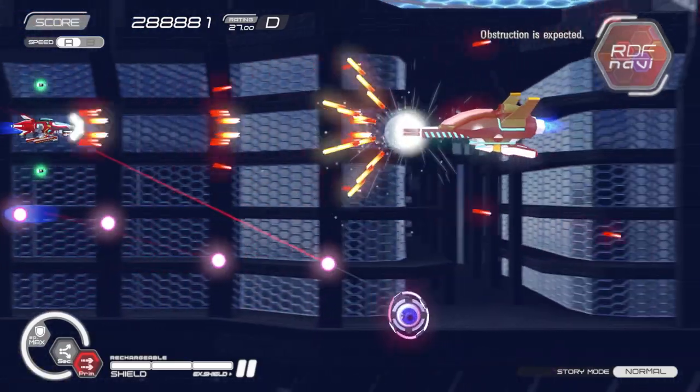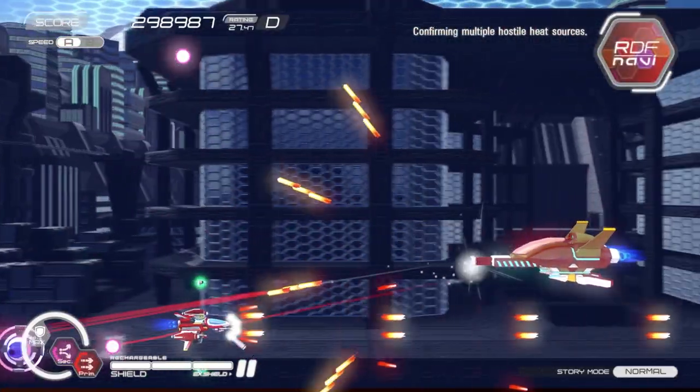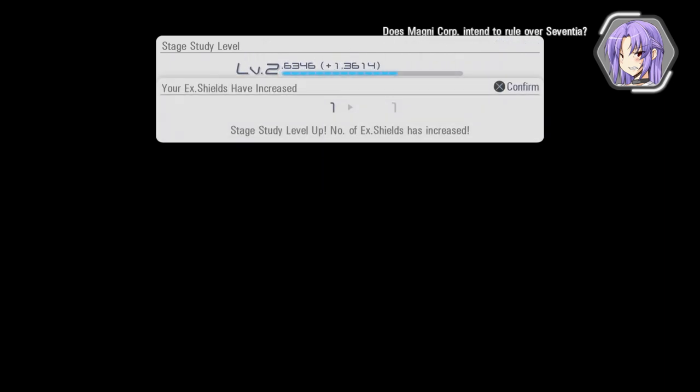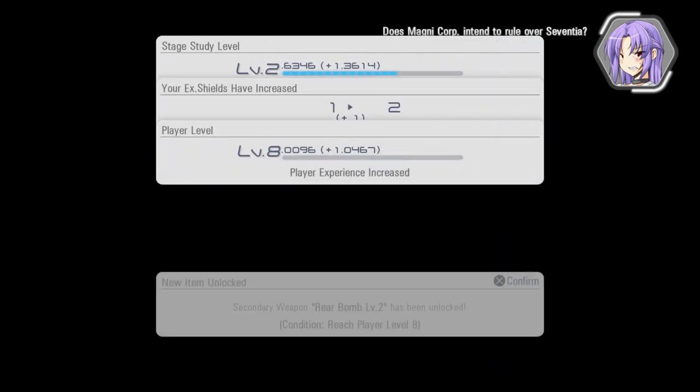In story mode, your ship will gain experience points based on what you accomplish in a stage. Whether you win or lose, you will gain points. As you level up, you'll be rewarded with more weapons that you can spend currency on to develop and equip to your ship.